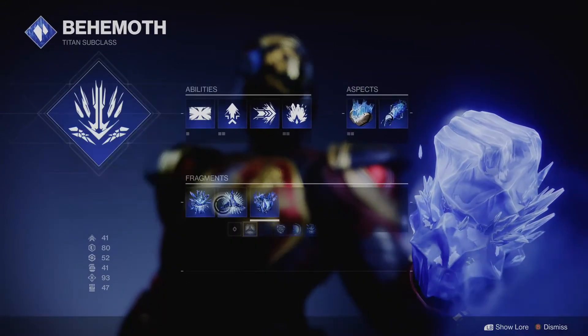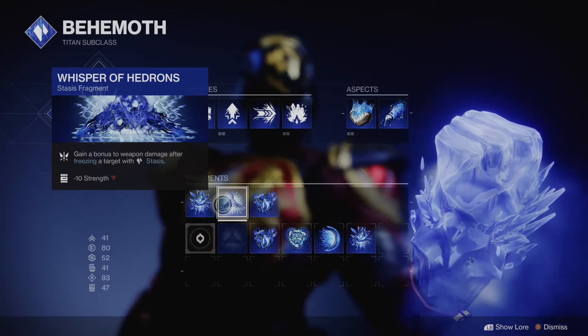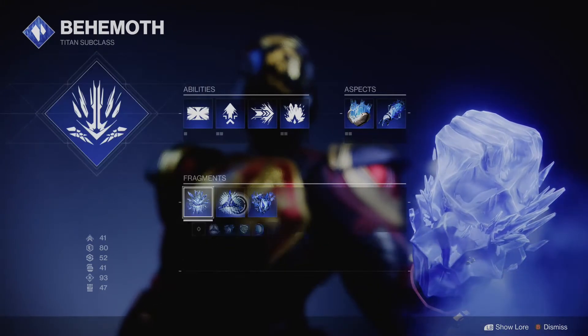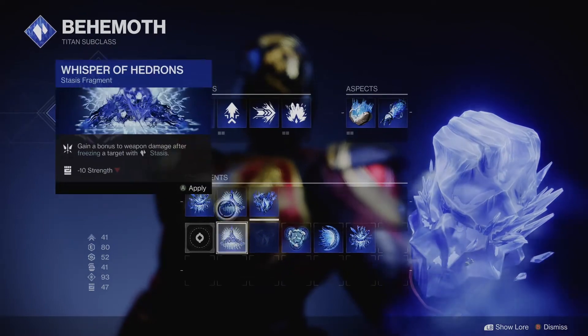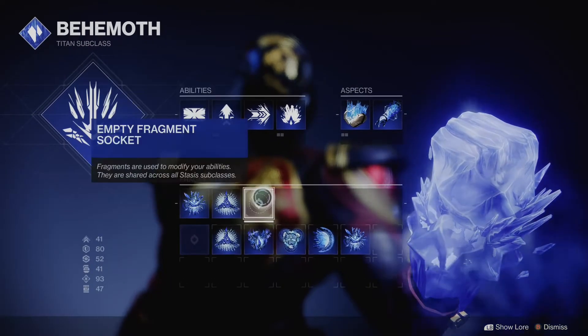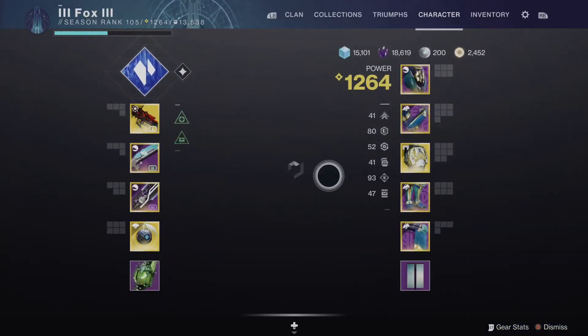Instead of having three separate classes on the right hand side, you can now customise individually your aspects and fragments. I'm not going to go into too much detail on these today as it's a little bit more advanced, and you will unlock all of these as part of the natural progression of the campaign and side quests. You can read each of these and see which ones you prefer. Depending on whether you're playing PvP, solo, or PvE you may want to change these around, but it takes all of two seconds to do so.